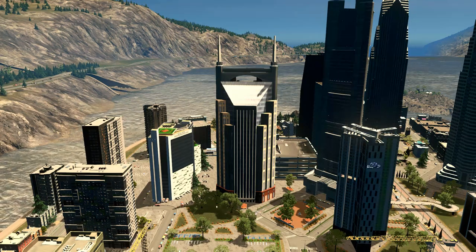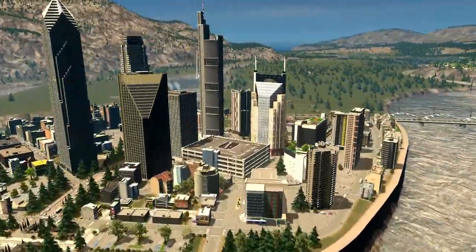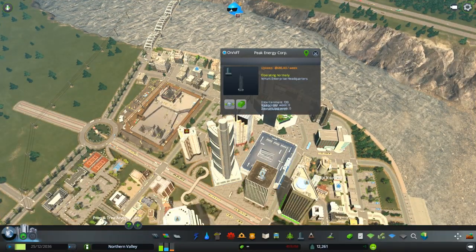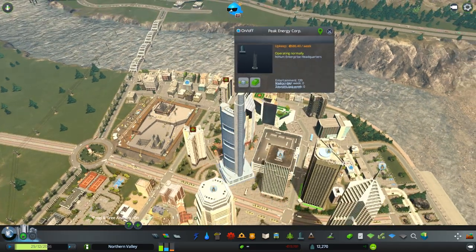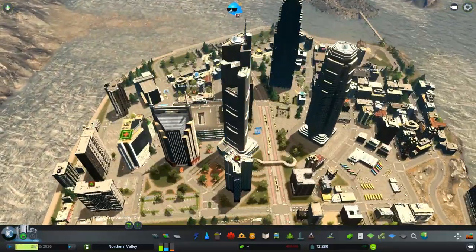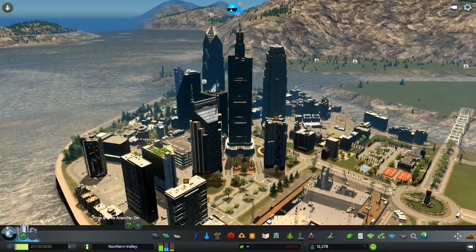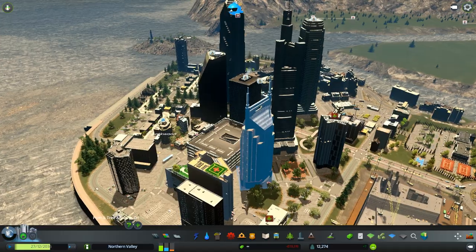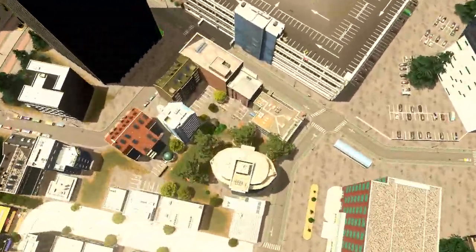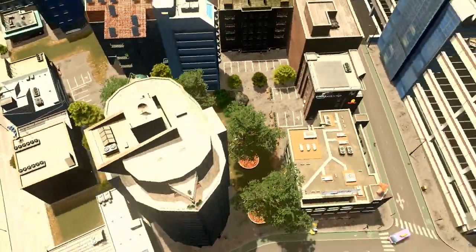We've gotten a couple names picked out. This spired building mid-screen is going to be known as the Anchorage Building — I really like that, since this whole map still reminds me of an Alaskan city and Anchorage fits perfectly. This weird-looking tower here we're calling Peak Energy Corp — a great suggestion, since they could be the guys who run the dam. The building looks so strange it just looks like a headquarters for an electric company. You guys eerily make comments that fit too well sometimes.